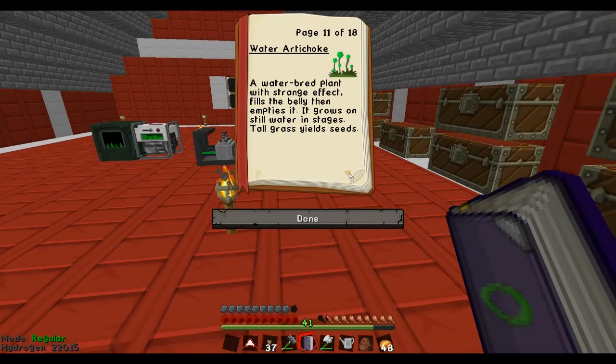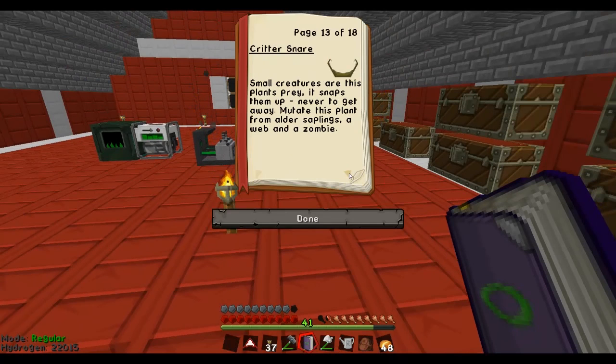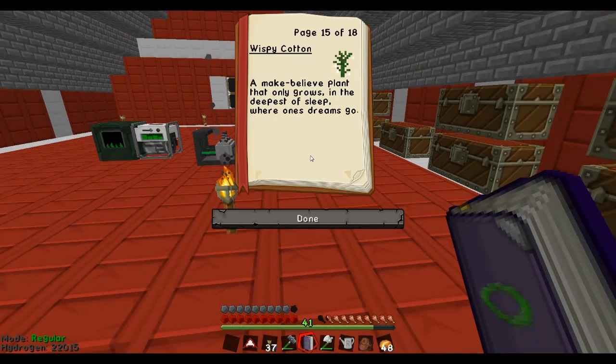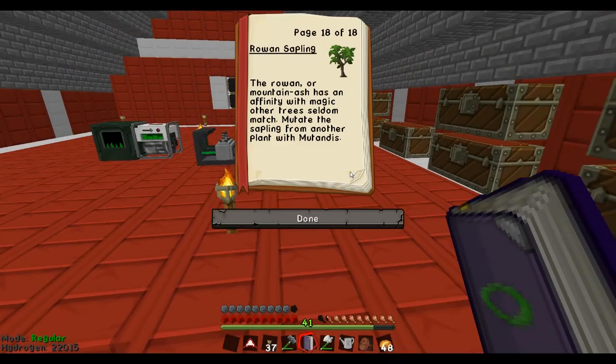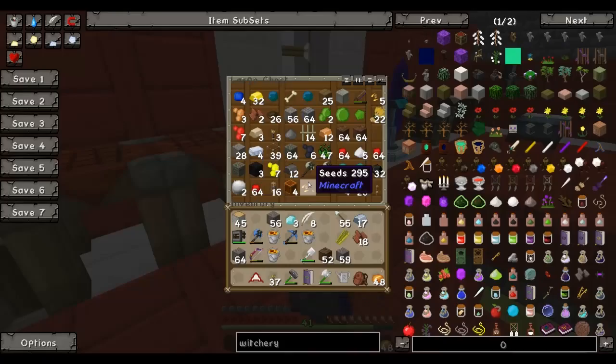This one does the same. A water-bred plant with strange effects fills the belly and then empties it. It grows in stages in still water. A curious plant that holds whatever - mutate from tall grass and an empty chest. How does that work? Creature snare - made from older saplings, a web and a zombie. Okay, so this one I know how to make. Blood rose - scratching from this rose leaves your blood behind. Make-believe plant that only grows in the deepest of sleep where one's dreams go. So these I have. Alright! So a couple of these I'm gonna need. I'm gonna need to make a bookshelf, I think, to put all of these in.